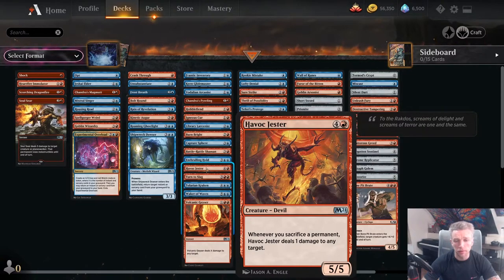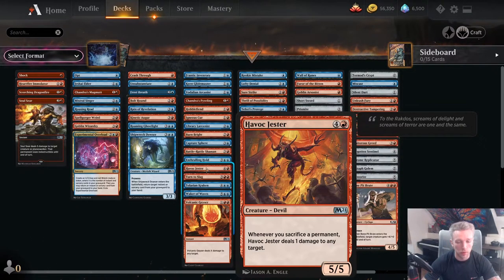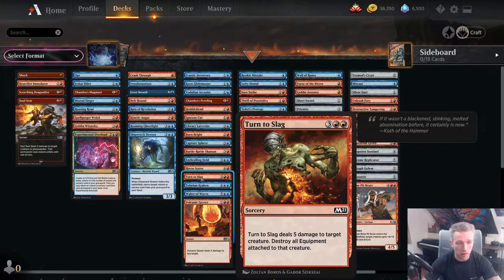Havoc Jester is here because it's a 5-mana 5/5 — very difficult to trigger its ability, but a 5-mana 5/5 in this format is huge, one of the biggest creatures available. Turn to Slag is 5-mana removal which is normally not great, but in a deck with a lot of spell synergies it gets better. If you have Vadlion Arcanist you can cast it earlier or cheaper. It's a fine card and sometimes you get an equipment as well. Play it if you're lacking interaction and don't have enough of the better removal spells.